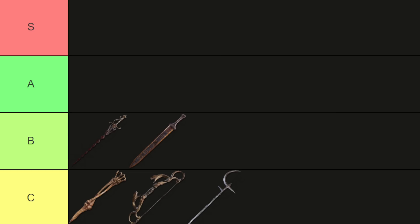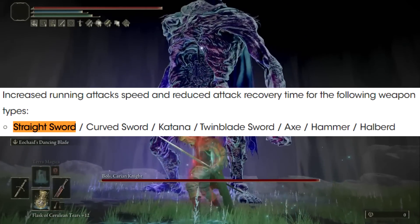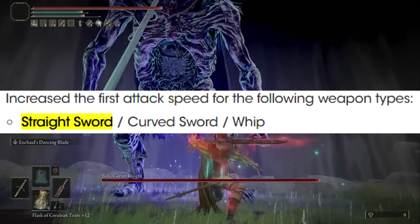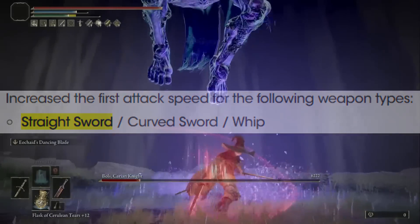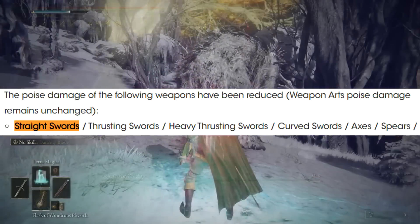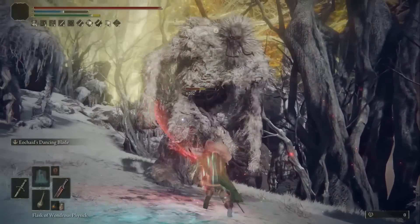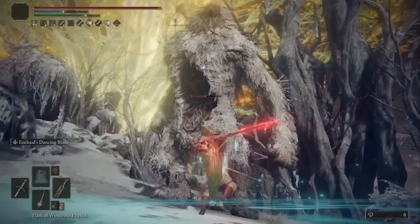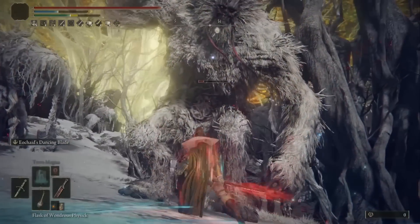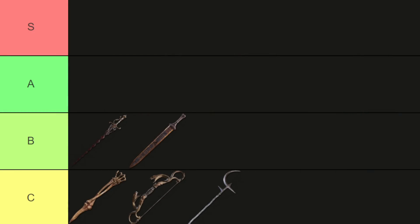Also in B tier is the Regalia of Eochaid with its Eochaid's Dancing Blade ash of war, which makes it very strong. It was actually buffed in 1.09 — as a straight sword it has faster running attack speed, better recovery, and the first attack of its combo is quicker too, which is quite nice. But all that affects the weapon in a way that doesn't really matter — its main damage is still the ash of war, which remains a weaker version of another weapon on this list. Still a reasonable strength weapon, just a bit overshadowed, and it is feeling mechanically better this patch, so if you like it, it's certainly viable.